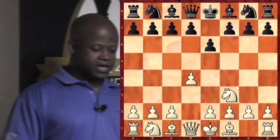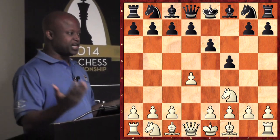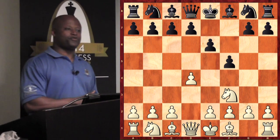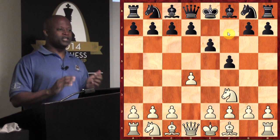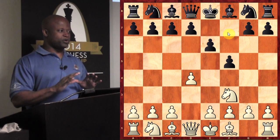Julian started off with d4, e6, Nf3, and now Alex played f5, which as we all know is the Dutch Defense — not the most popular opening in the world, for a good reason. It moves the pawn near the king; the f-pawn is usually one you want to keep back at the beginning of a game, as your king could become somewhat exposed.